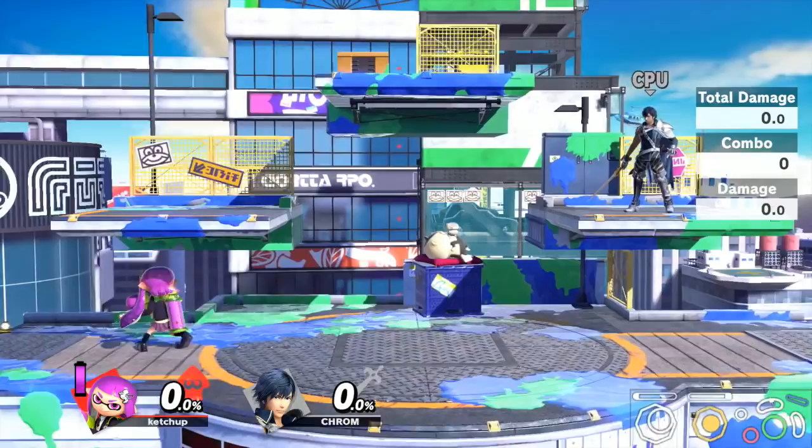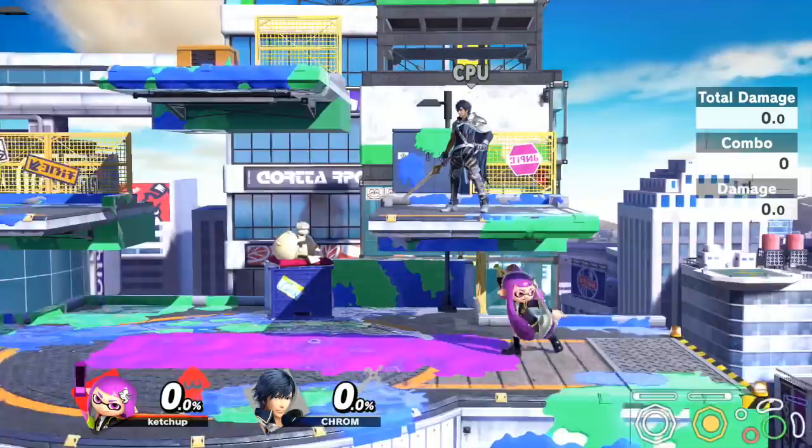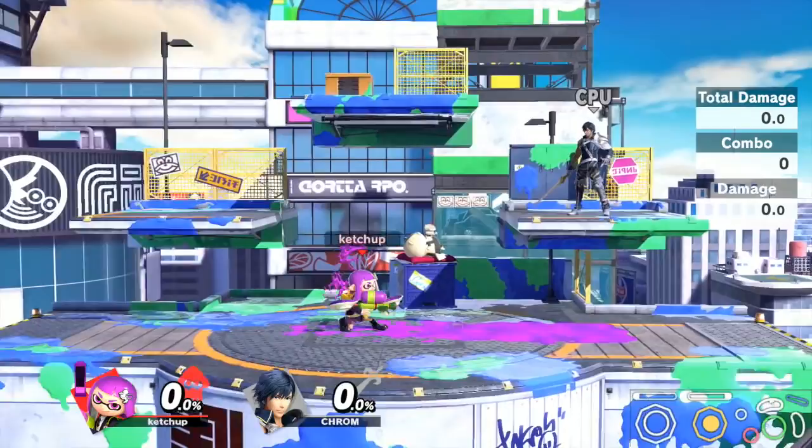Now let's just get right into the basics. Inklings obviously have the ink mechanic. If you do attacks that use ink, you waste ink — as you can see on the smash attack, specials, and whatnot. Pretty much any attack that uses ink primarily will drain your meter.